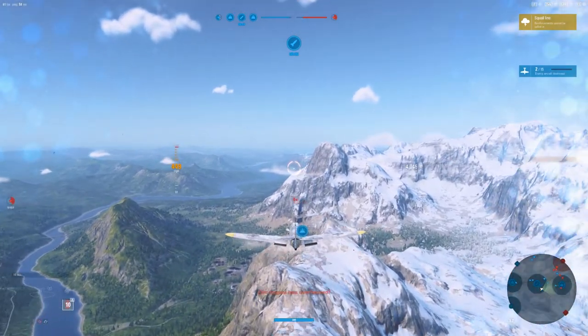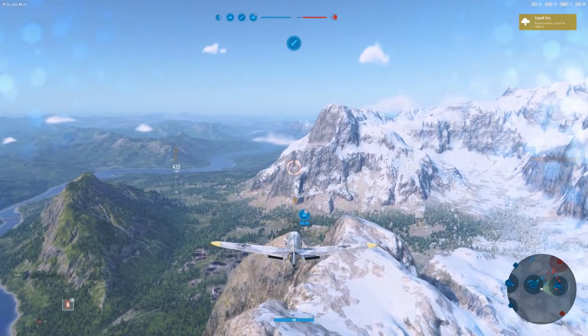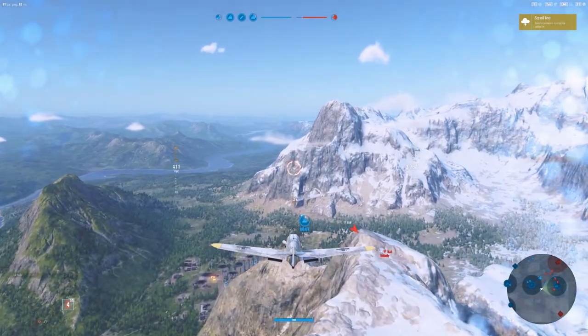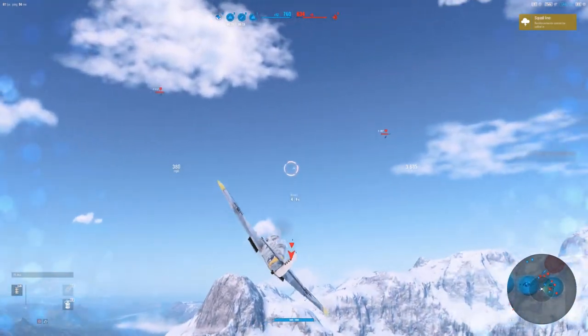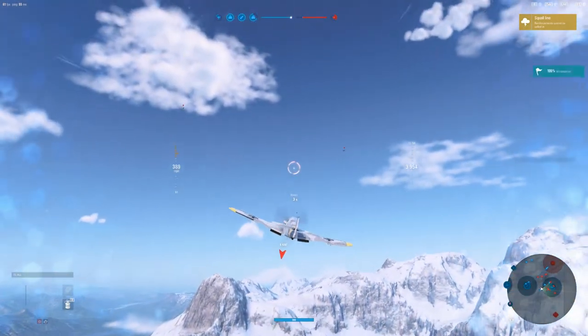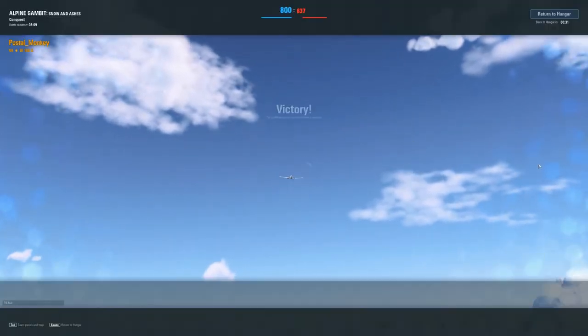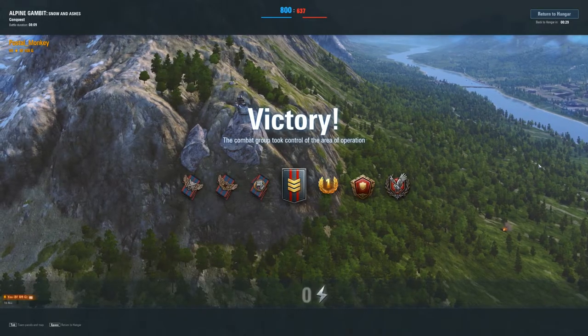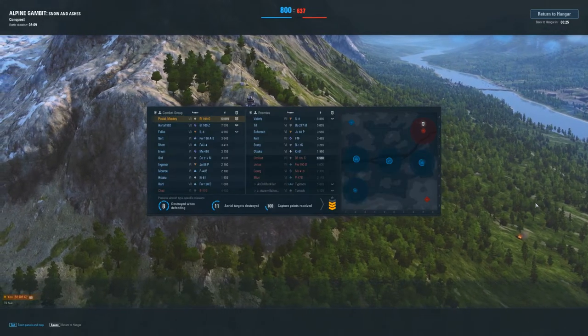Let's see what we can do over here at the mining facility. I really don't want to go for ground pounders. We're already up high — let's go get the bombers, shall we? Not too shabby of a game in the BF-109G. Let's head on back.